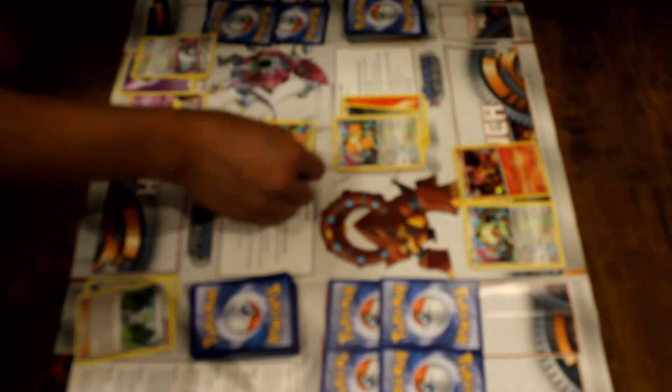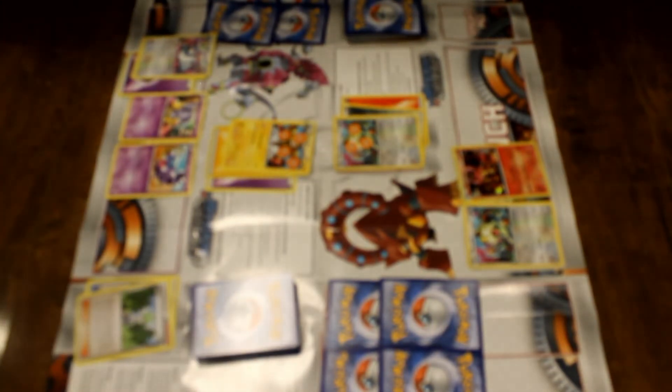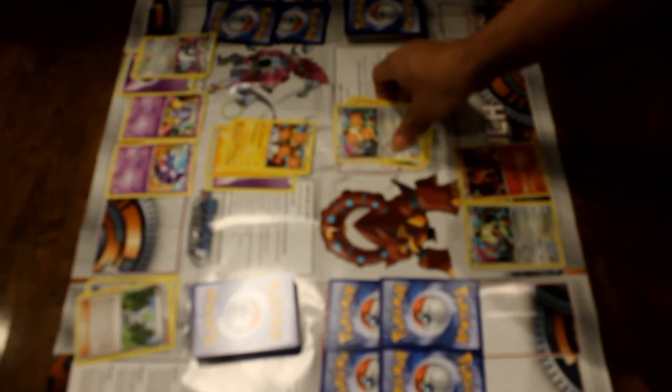My move, I draw a card. Now Galvantula uses Scratch on his Pokemon — Electivire deals 20 damage. Your move is done, it's my move. I draw a card. I put Scropee to the bench. Now Electivire, Knuckle Punch — Galvantula is KO'd and sent to the discard pile. Win a prize.